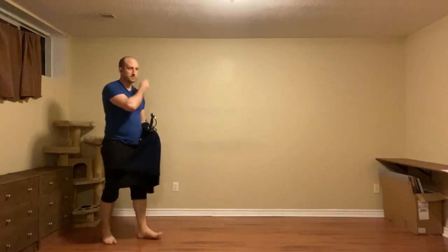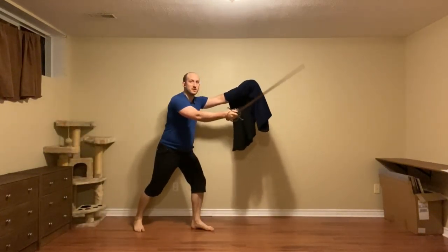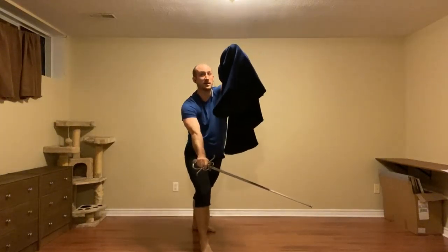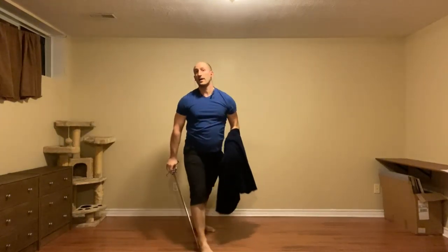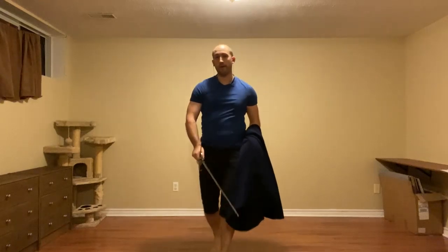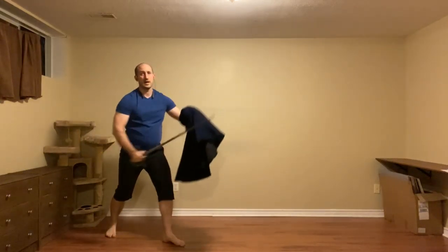Let's try that again. So we're here — I'm going to beat the imbrocata, start the attack, keep the cloak in the way, and then keep going. A little better using my true edge, so it's safer and it's something I'm very familiar with. So we just beat, thrust, and get out of there.